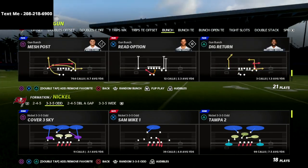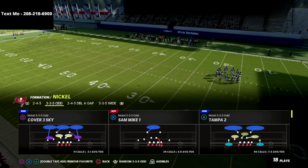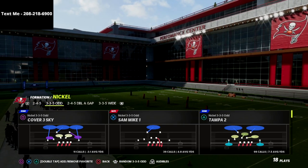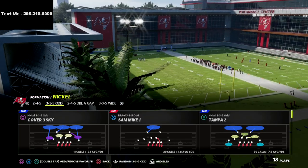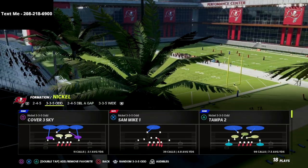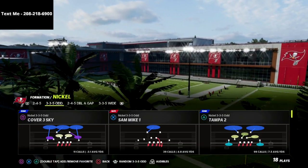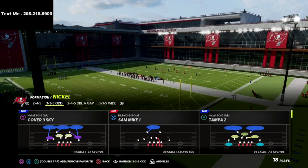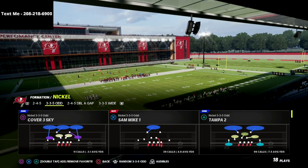I'm going to be sharing with you in this video the best red zone defense that I personally use in the game. This is an excerpt out of our Nickel 335 Odd defensive game plan. If you want to get the entire Nickel 335 Odd defensive guide, I'm going to put a link to that in the description. It literally walks you step by step through how to create some of the best blitzing concepts in the game, the best match coverages, zone drop defenses, and great run defense as well if you're struggling to stop the run.